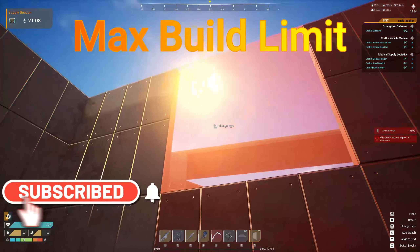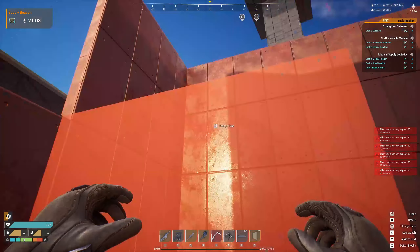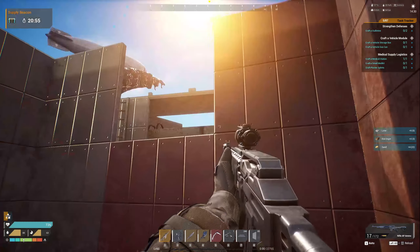Look on the right side of the screen — you can only support 30 structures. We're going to go into further testing to figure out what exactly counts as a structure.